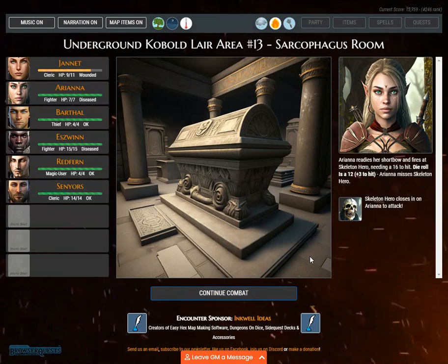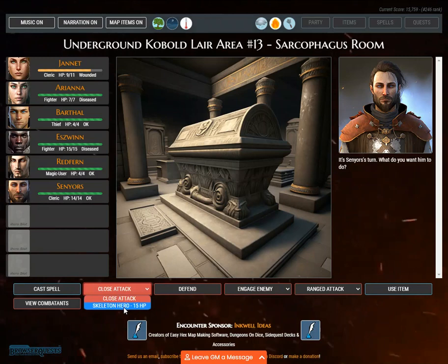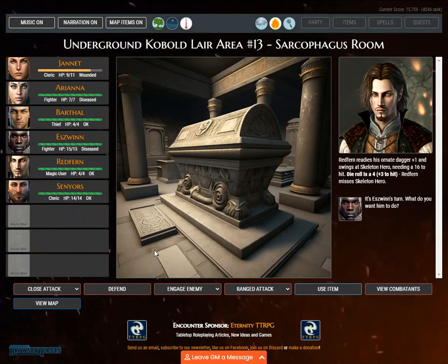Ariana readies her short bow and fires at skeleton hero, needing a 16 to hit. It's Cenarius's turn. Cenarius readies his mace and swings at skeleton hero, needing a 16 to hit. Die roll is 17, plus 2 to hit. Redfern readies his ornate dagger +1 and swings at skeleton hero, needing a 16 to hit.